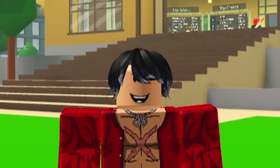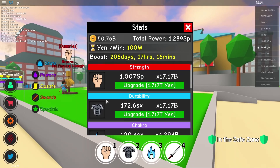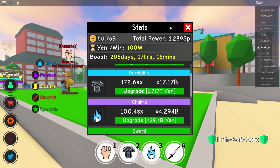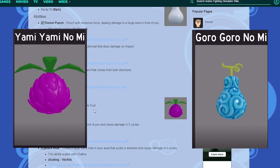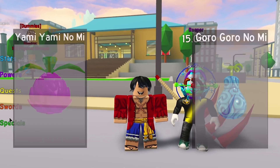Alright guys, now that we're dropping into Chakra - please remember that I do have 10 times more strength than Chakra, so the damage will be very different in numbers supposedly. What are we comparing here? We're definitely comparing two fruits - the Goru Goru no Mi and also the Yami Yami no Mi. I think I have the Yami Yami no Mi right now, let me see.